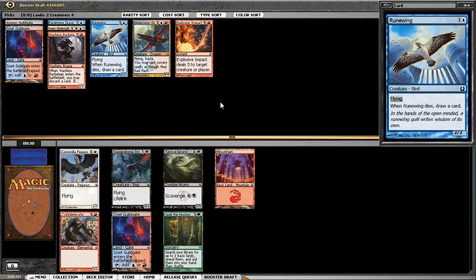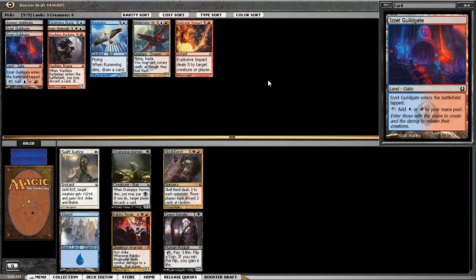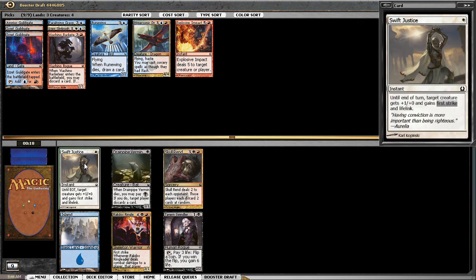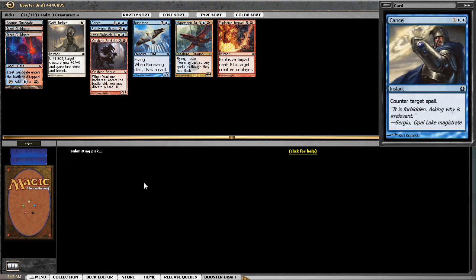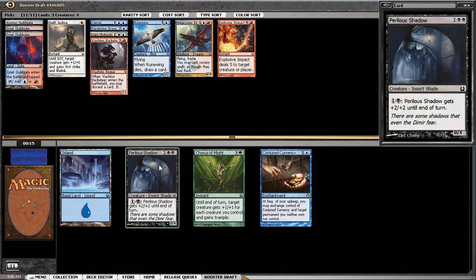I can take the gate or Cobble Brute — I think I like the gate, and I can have my Racketeer's Ringleader if I want. Let's just take Swift Justice — at least it's in colors I'm looking to play, though an off-color Swift Justice doesn't excite me. Double white could be hard to cast, but if blue is my core color, Cancel might make the cuts.